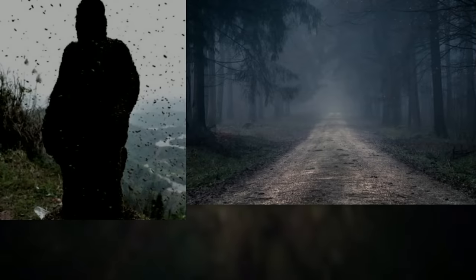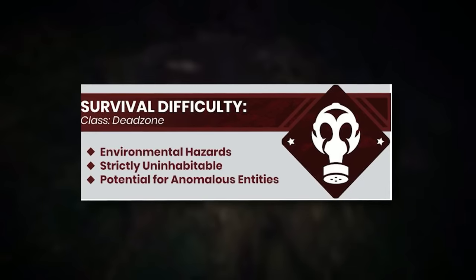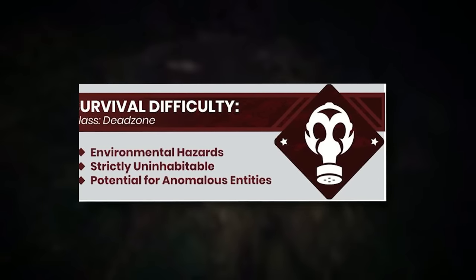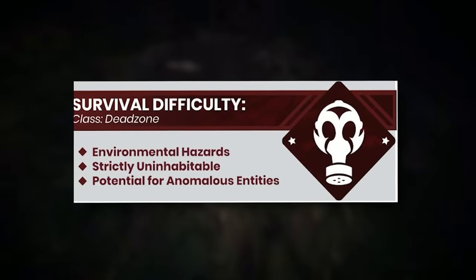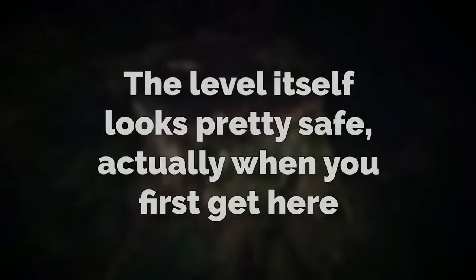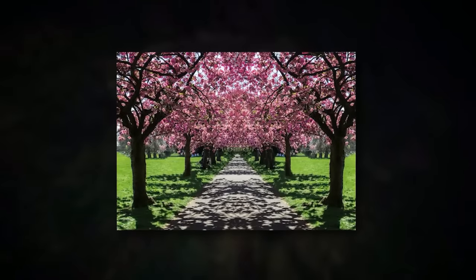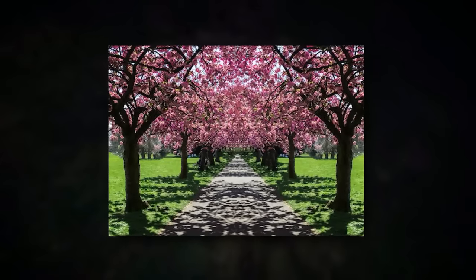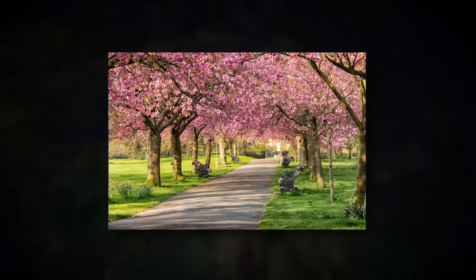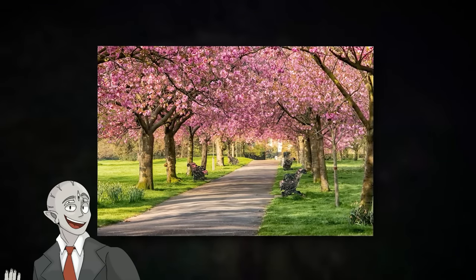First up for the video is called Level 981 or False Tranquility. Level 981 is classified as a class dead zone because of a bunch of environmental dangers and an anomalous powerful entity that lives here. The level itself looks pretty safe when you first get here — you'll see a nice scenic sidewalk with cherry blossom trees on each side and fresh green grass. This path goes on forever in both the forward and backward direction, so you're just taking a nice stroll.